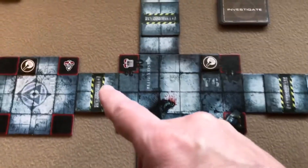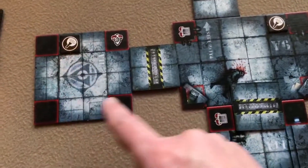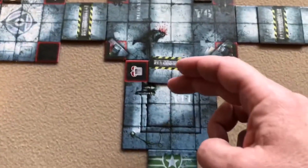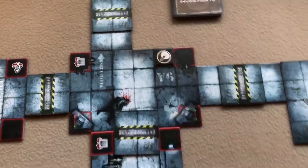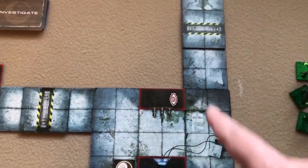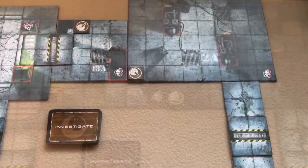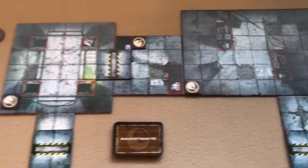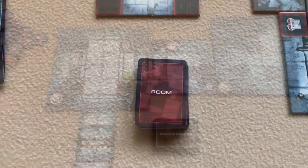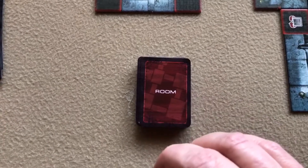With the doors placed on the map, everything on one side of a door is a room, everything on the other side is another room. So this is all one room here, and then this is all one room, and everything between these doors is a room, and so forth.